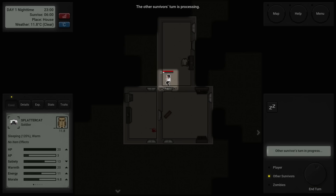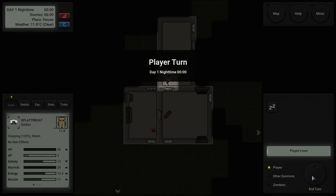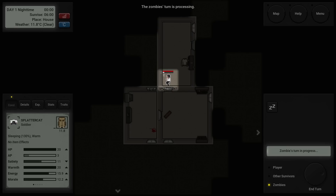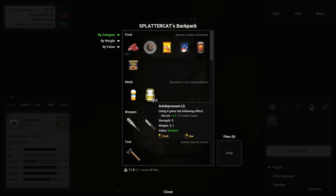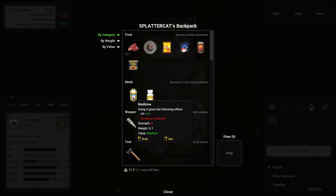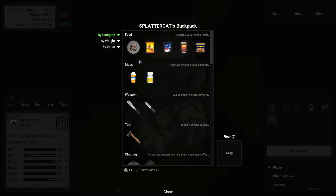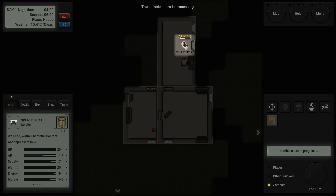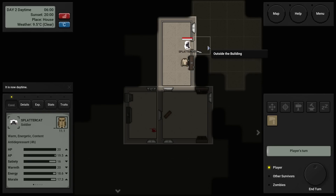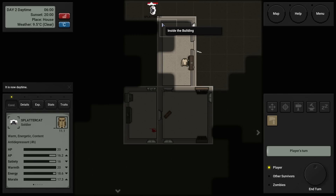We do have a visitor — he's trying to get in right now, you can see him swatting at the window. However, he's going to have to go through multiple doors before he gets to us. So I'm just going to finish my sleep. Our energy and morale are skyrocketing. We've got antidepressants — let's go ahead and take one. You can't overdo it with pills, otherwise you get a status effect called headache. I'm going to eat the meat and just hope we don't get sick. We did not get sick — that was 10 satiation.